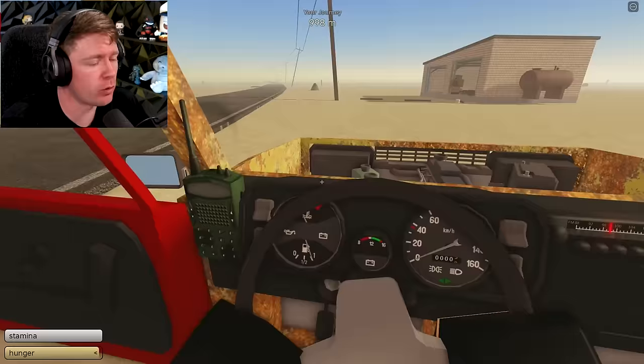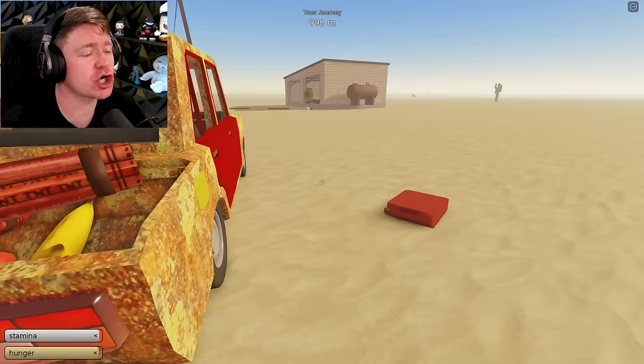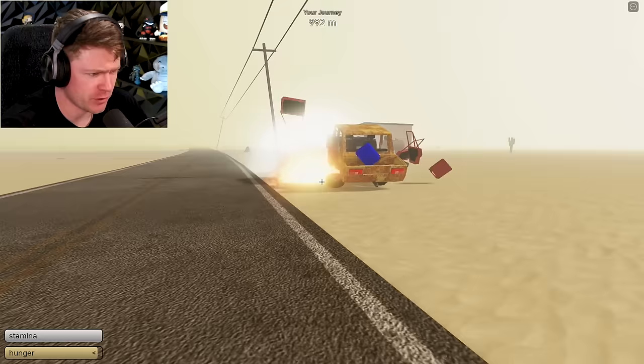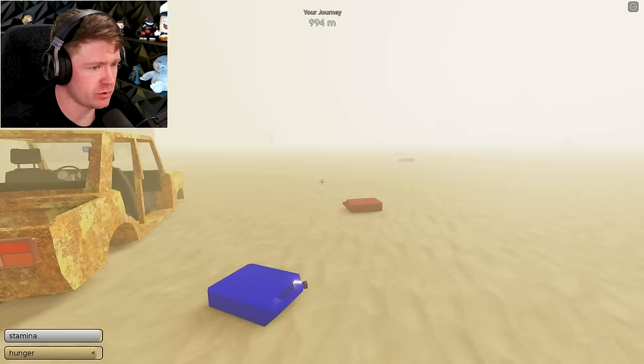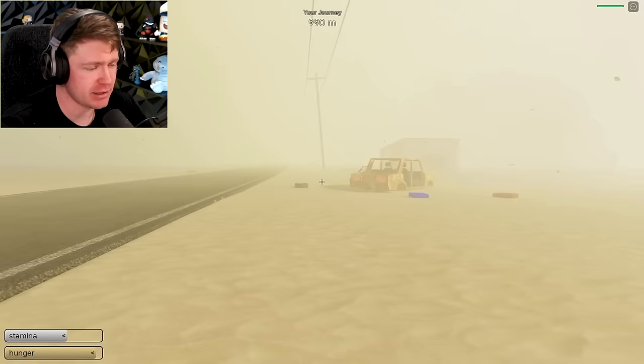Now the car isn't working — you can just hear it clicking over. The only thing we could do is try to flip the car. I don't think I can flip the car. Let me just try to use the dynamite to flip my vehicle without destroying it. What did I do? We have officially ruined this car. I was starting off so good and now there's a dust storm. Ladies and gentlemen, I'm totally dead.